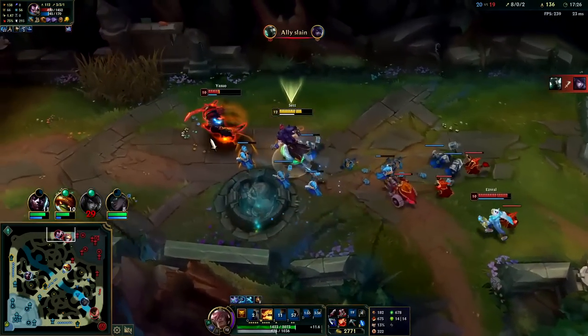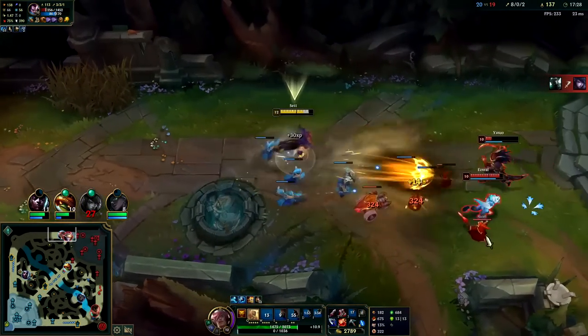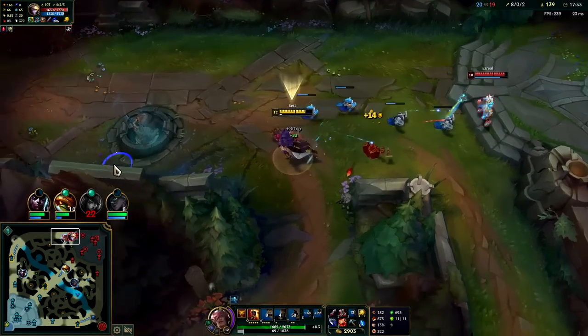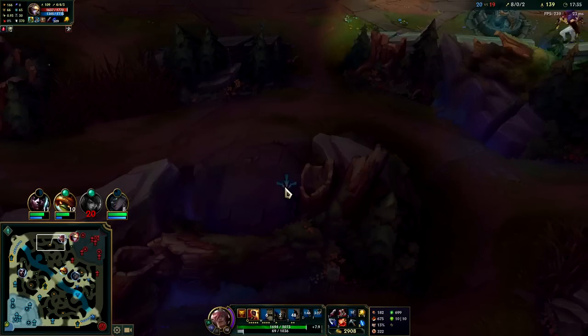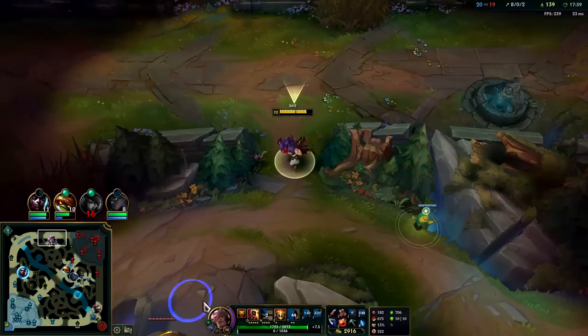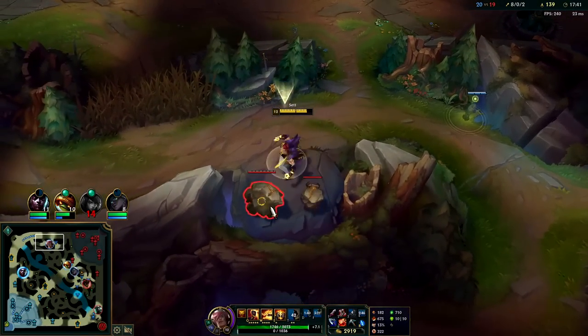You want to fight Yasuo? He burned his flash just to not die there — that's kind of hilarious. I'm gonna go take their camps, need to keep our CS nice and high. You can't fight us at all. The Set shield's too good.